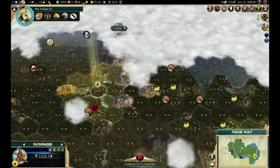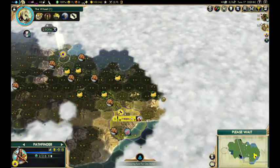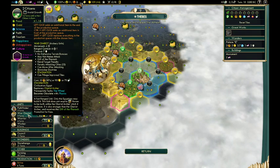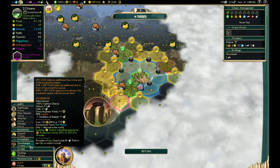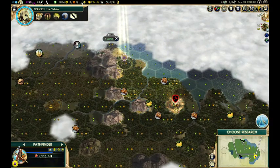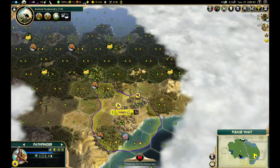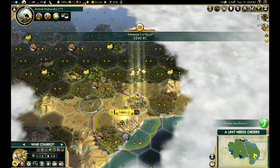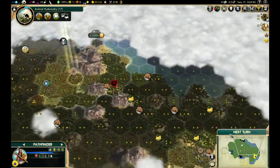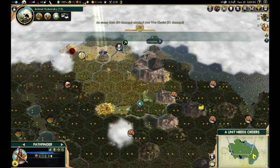Of course you're going to attack me across the river. I want to remove Skirmisher Doctrine — this feels bad. Let's buy one; it will slow down my growth. Let's get Animal Husbandry. Maybe since I have this many plains and grassland, it's possible to make it work. There must be another civilization.